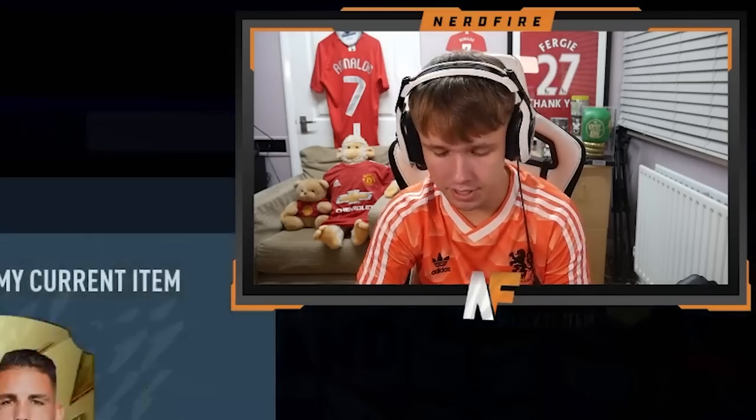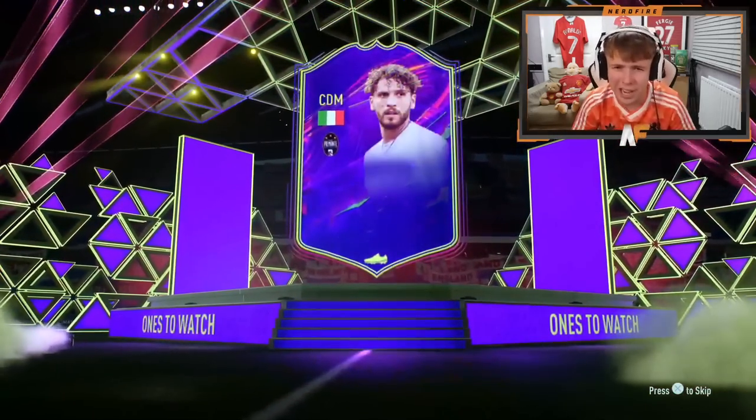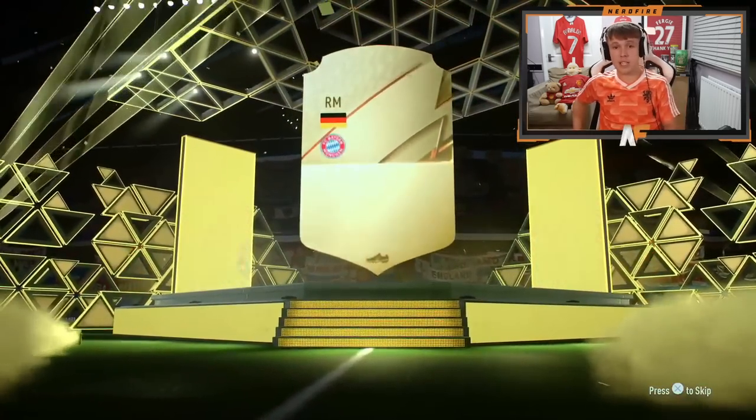My partner looks shambles. That's the first time I've packed Schmeichel, I'll take it. Oh, a Ones to Watch — it's not a walkout though, it's going to be Locatelli. I'm not going to keep him but I'll take that. First Ones to Watch out of these. And another board — wait, it's a five-star player, I'll take it.